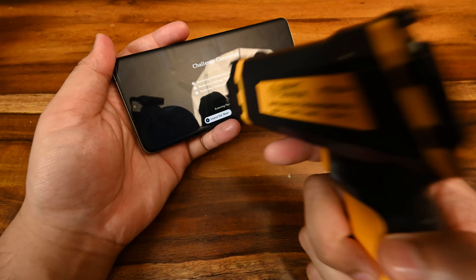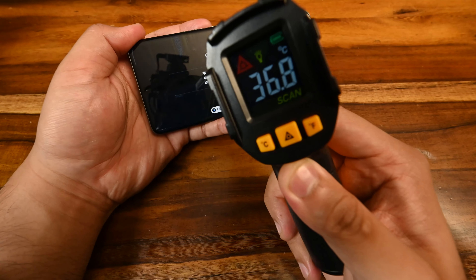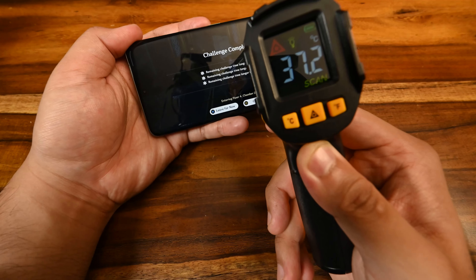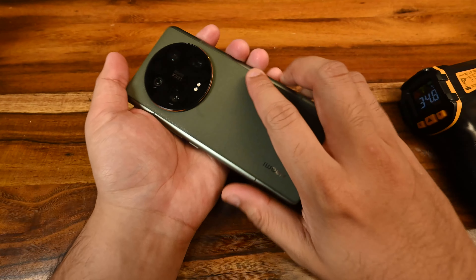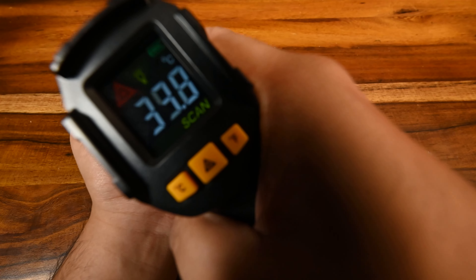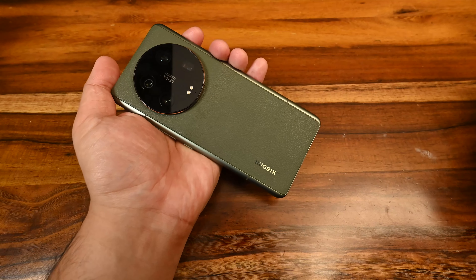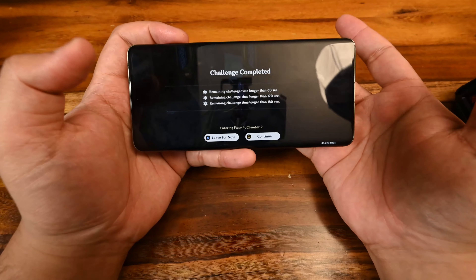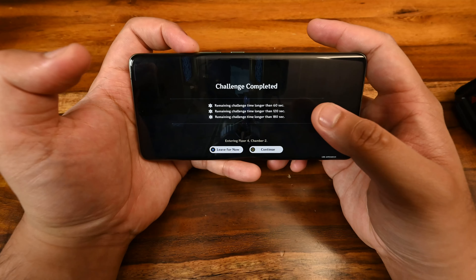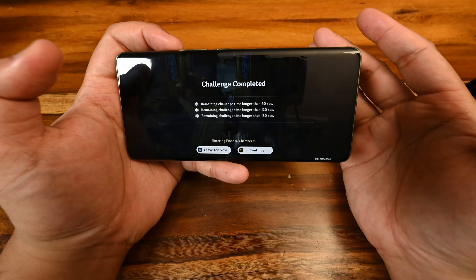Let's confirm with our temperature gun — 37 degrees. That's actually lower than Honkai Star Rail. Wow — these are some of the lowest numbers I've seen for Genshin. The leather back is at 35, and the camera module is 35.9. It's handling pretty well on performance mode with everything on high. That is interesting — okay, Xiaomi! Let's move on to Call of Duty Mobile.